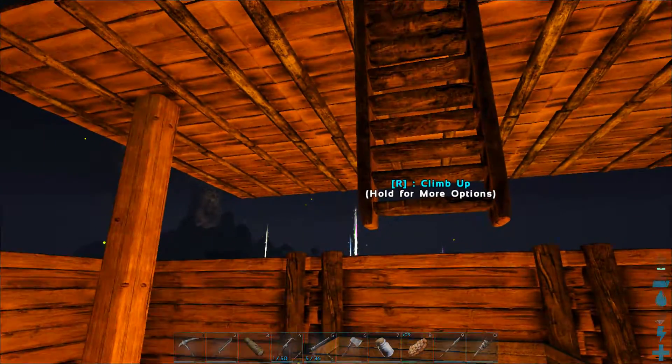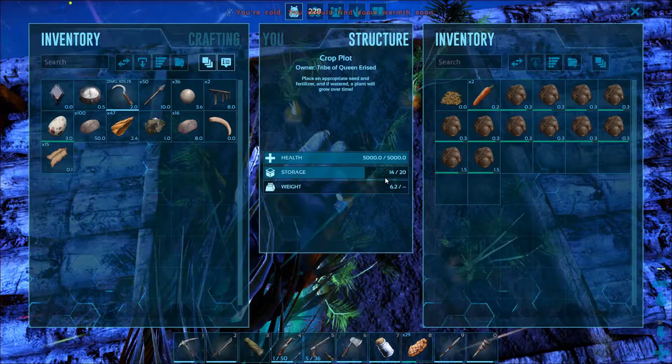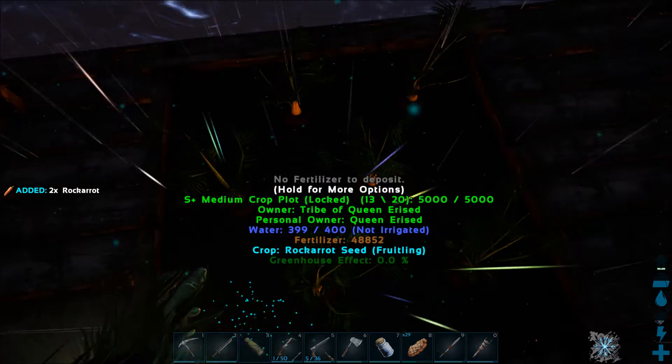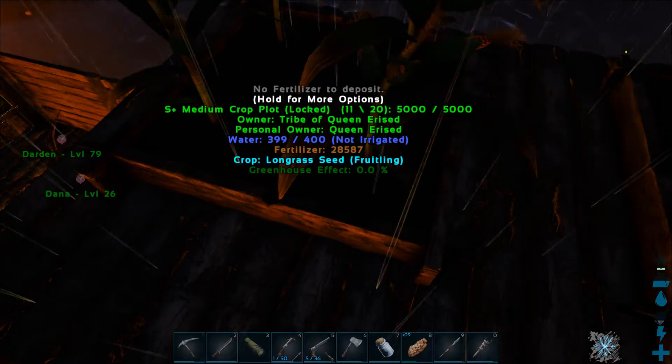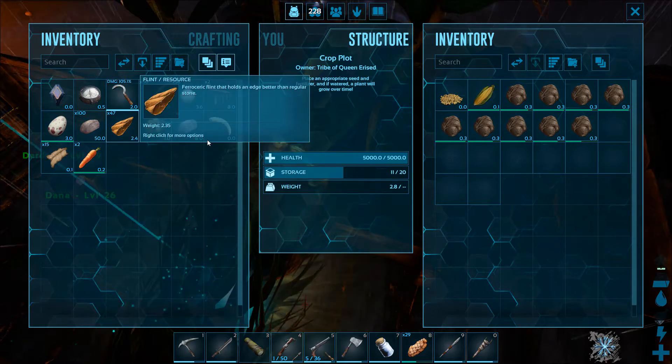We've got a nice crop of carrots coming in, which is the basis for kibble. We need to have that sorted for taming.